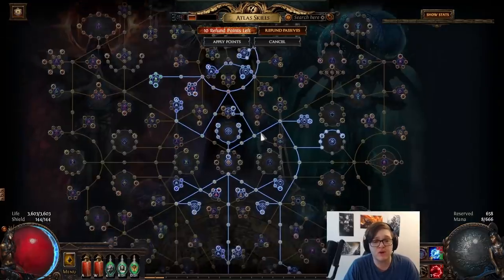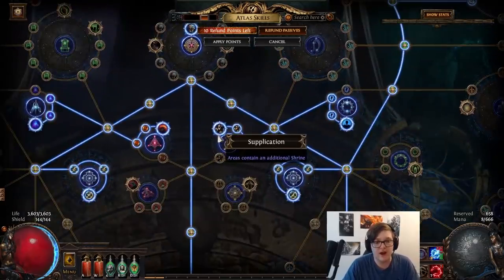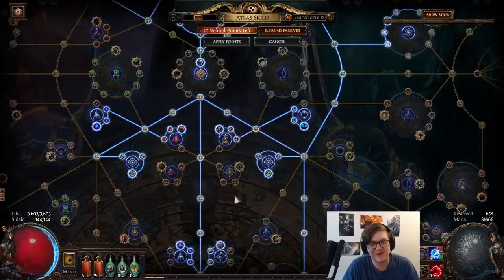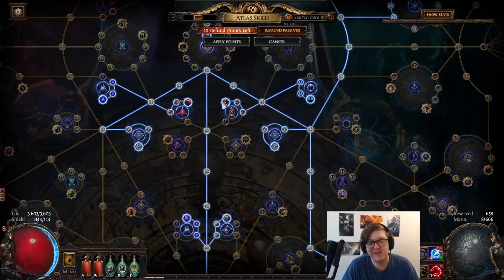The next one is Shrine. Shrine is actually very, very good in my opinion — it's been quite a slam dunk. It gives you a ton of extra monsters and can occasionally give you an Acceleration Shrine, which is a lot of fun and will increase your mapping speed in that map quite a lot. You could definitely skip this, but if you want the extra monsters and the extra sustain, it could be pretty good and it'll help you progress a little bit faster.